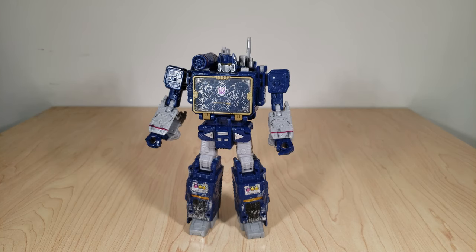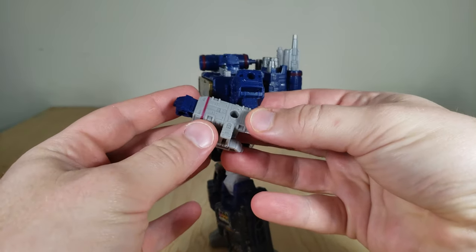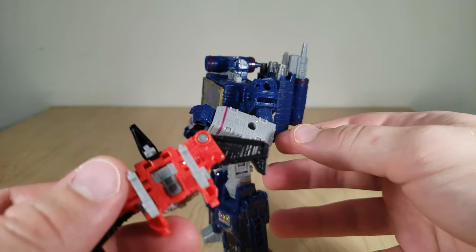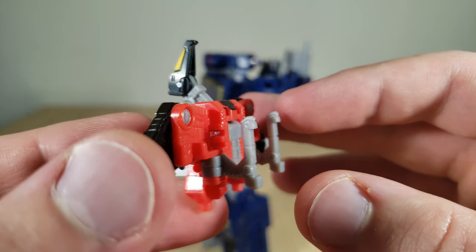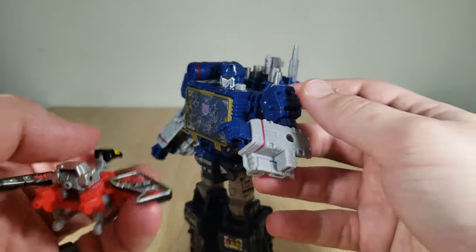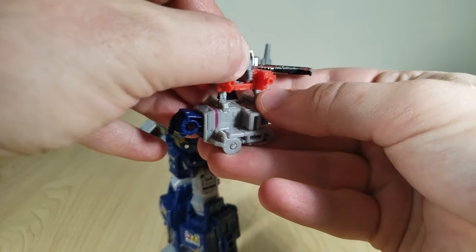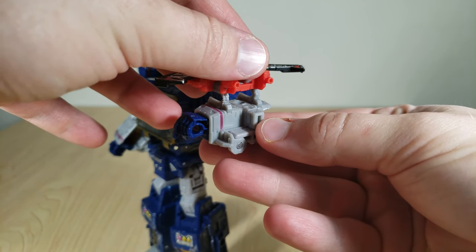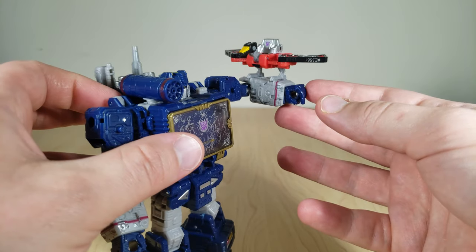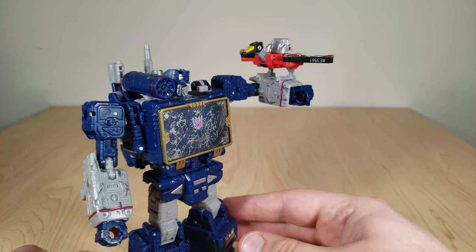Going back to Soundwave, there was a third way he was designed to interact with Laserbeak. If you lift up his forearm, you can see these grooves that are actually meant to accommodate Laserbeak's feet — he's got these little bits that stick out and slide right in there. Unfortunately Soundwave kind of has to hold his forearm up at about 90 degrees, but you may have to fiddle with it a little bit. His feet don't always like to stay planted, but it is doable. You could have Soundwave conversing with his little pet here.